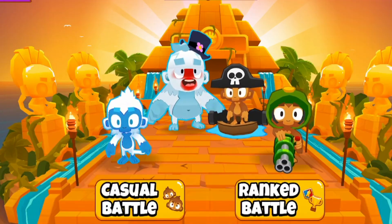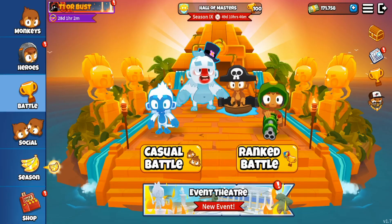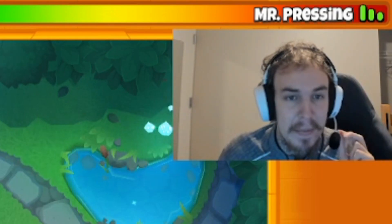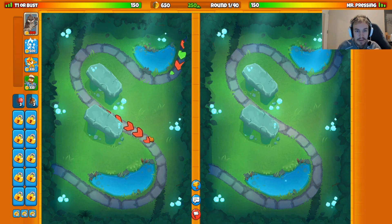Today I'm going to show you three different meta strategies I think are going to be really good this season. Our first match is against Mr. Pressing, and we're going with the strategy of boomer, ice, and sub — should be a fun one.